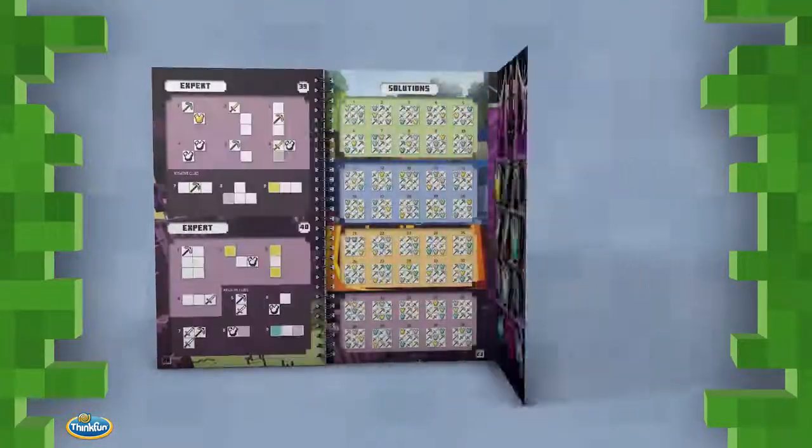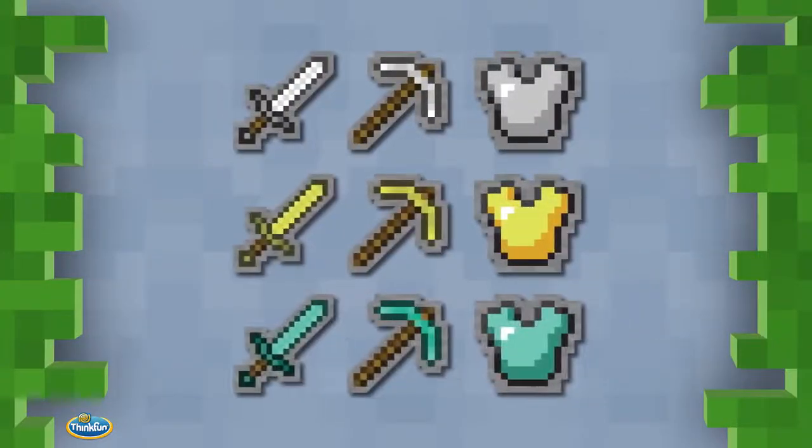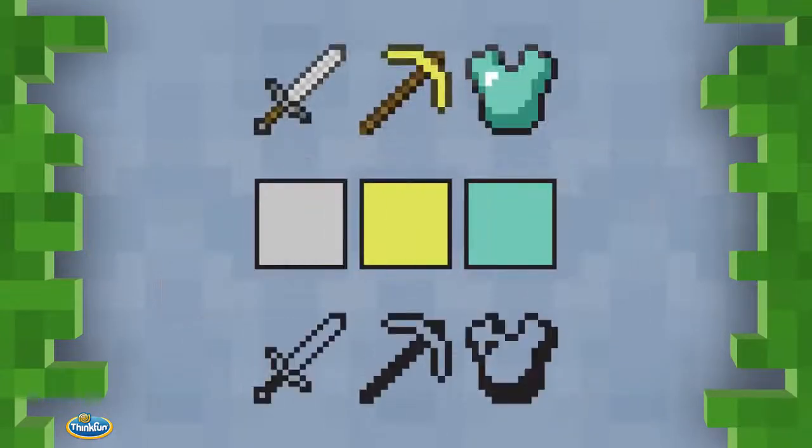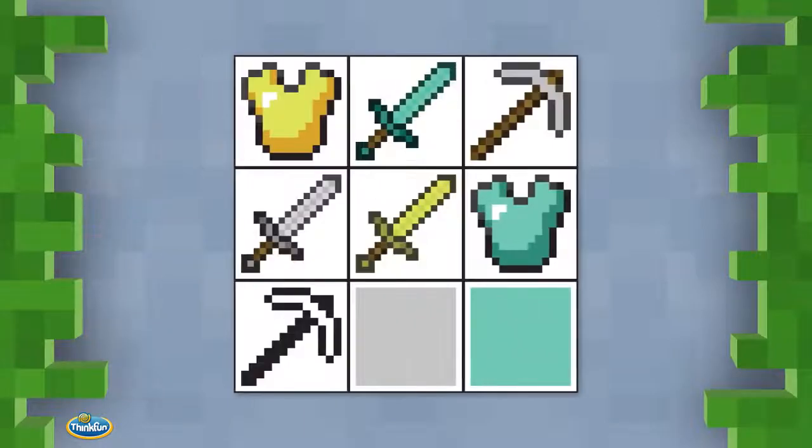Start by selecting one of the 40 beginner to expert challenges. Each challenge starts with a hidden arrangement of nine Minecraft items on the crafting table. Use positive and negative visual clues like item symbols, shapes, and colors provided on the grid to determine which items go where.